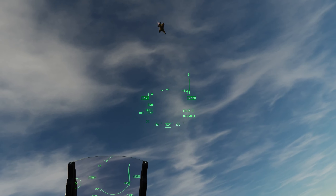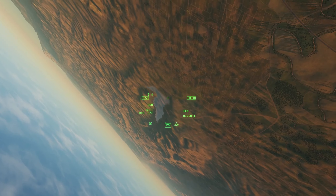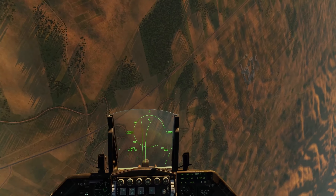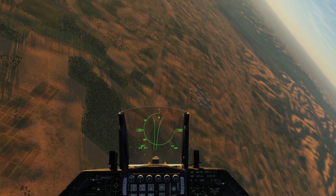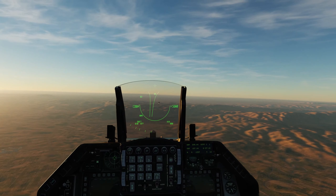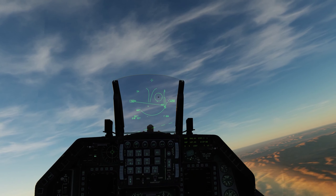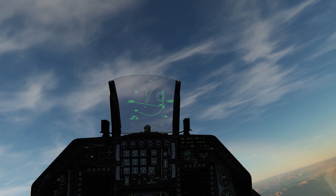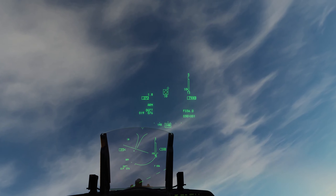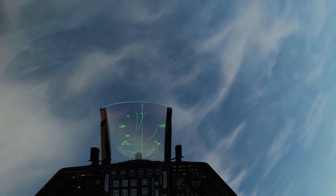Still in dogfight mode, I went to TMS right, which is the HUD 30x20. So now if I just put this target in the HUD and let it scan — boom, there we go. Uncage, and now we're ready to fire another FOX-2. He's still locked up. TMS aft to unlock, then uncage to decage that missile.